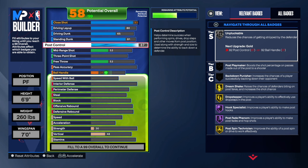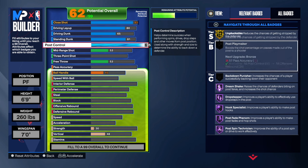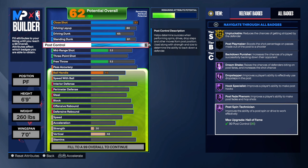For post control, he had a 95. I don't think we need 95, but I do want to get all of the post control badges if possible. By going 95 we get everything, and you also get unplugable on gold. Look at all of this — Hall of Fame, Hall of Fame. This is beautiful, this is what we want when making a Zack Randolph build.